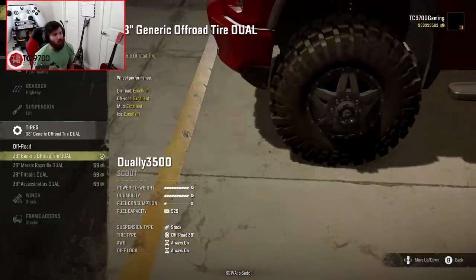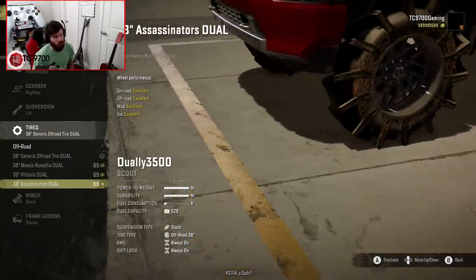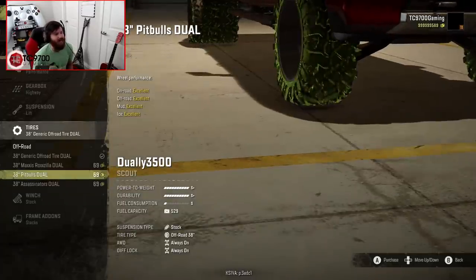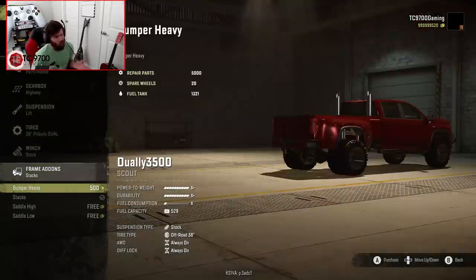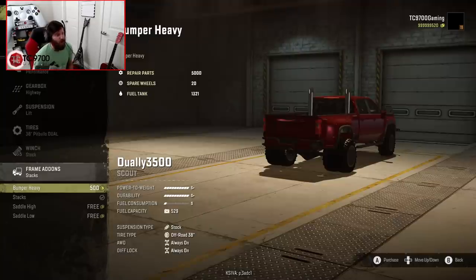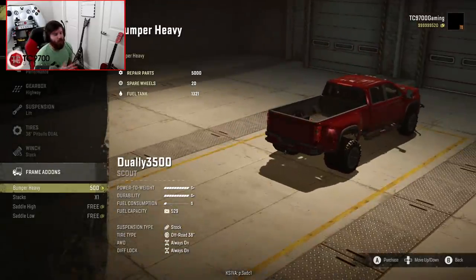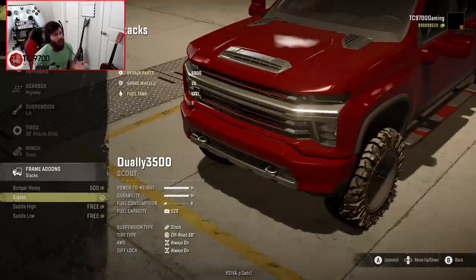Tires-wise, you've got four options: 38-inch generic off-road, Maxxis Rockzilla duals, Pitbull duals, and Assassinator duals. I would really only recommend those if you're going to be going full mud truck on this thing. But personally I'm going to go with the Pitbulls because I think they look really, really good. You get one winch option, which you don't really need to change — it's already tuned to what this truck is going to need. And you can do a heavy bumper or a weighted bumper if you so desire. You can either keep the stacks or take them out; taking them out gives you more of a realistic OEM-plus kind of look.